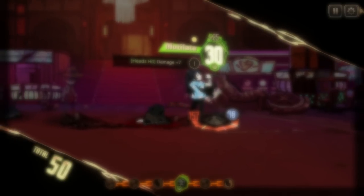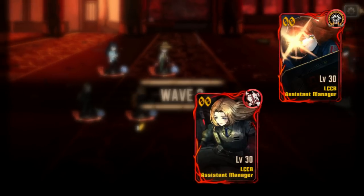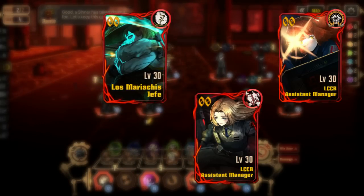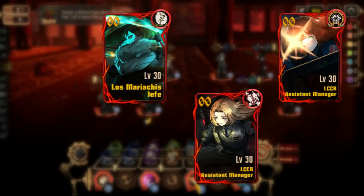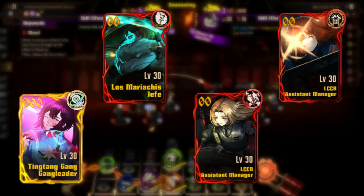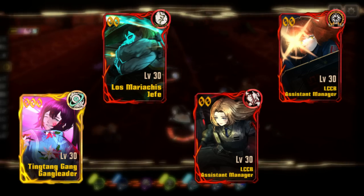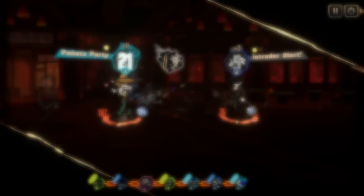The four IDs we're looking at today are LCCB Assistant Manager Ishmael, LCCB Assistant Manager Rodian, Los Mariachis Jefe Sinclair, and Ting Tang Gang Gang Leader Honglu. Of these, Ishmael and Honglu are going to be the two that are most usable by a good margin, with Honglu being one of the strongest IDs available. Let's go over them in order of usefulness, starting with the LCCB.